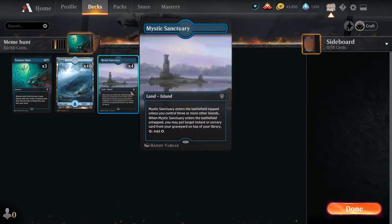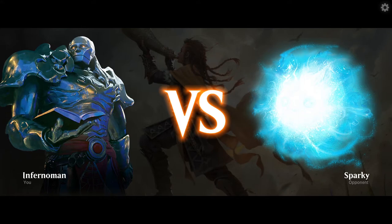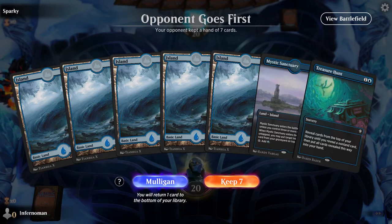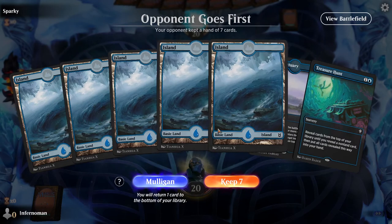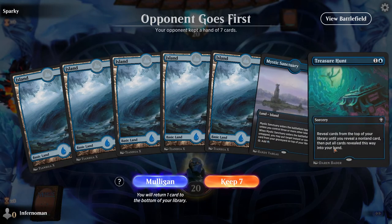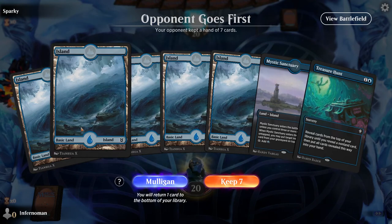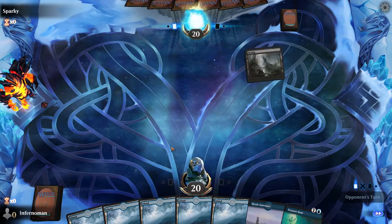That's all I got for you guys — this is as simple as it gets. Let's go into a match with Sparky to show you in a much better way how the combo works. Mono Blue Meme Hunt — oh yes, we are going that far. You want to make sure you have your Treasure Hunt in hand. If you do not have it, mulligan. Aggressively mulligan in this deck until you at least get one Treasure Hunt. Even if you have to go down to one card just to get that Treasure Hunt, you have to do it — otherwise you're basically guaranteeing you're going to lose. We have our Mystic Sanctuary, plenty of lands, and the Treasure Hunt — so this is perfect. Let's keep this and see what Sparky's going to do.